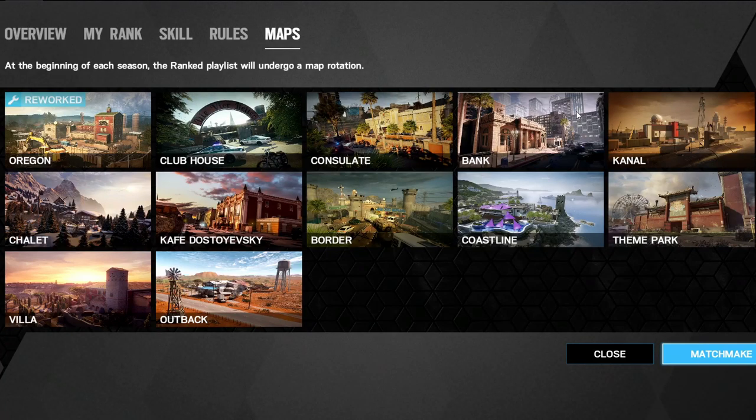As promised, we're going to go over every single map for vertical play with Buck and Sledge, since everyone liked what I did with Clubhouse on the Buck video. We'll do that same style for every single map — some will be longer, some shorter. I'm splitting it into two parts: six maps now and six next week. First six in order: Oregon, Clubhouse, Consulate, Bank, Canal, Chalet. Next time: Cafe, Border, Coastline, Theme Park, Villa, and Outback.